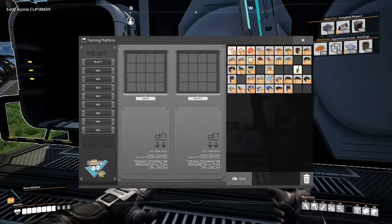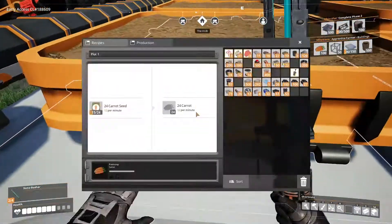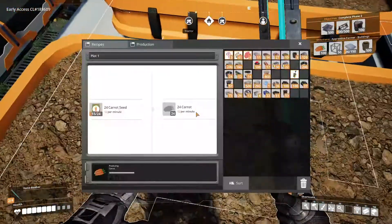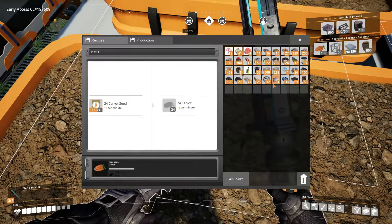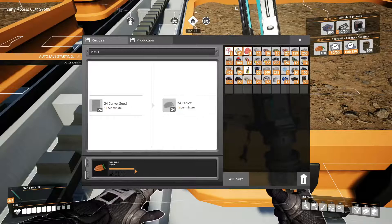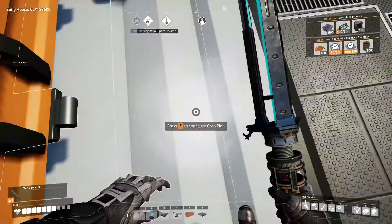Reinforced plates, okay. It's 24 apparently. Did that change? I thought it was 15. I'll be back in a minute. We're back — we got enough in here, it's about to produce something. We put 24 carrot seeds in, we got 24 carrots.